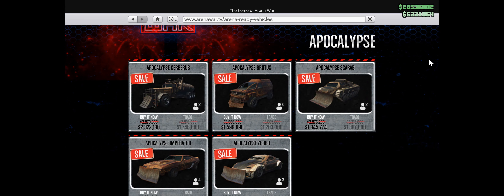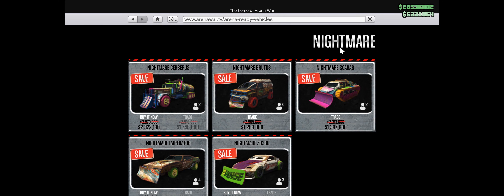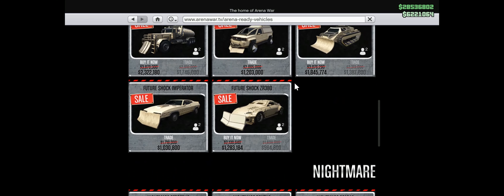You can buy either the Apocalypse, Future Shock, or Nightmare versions — it just depends on your taste. They're all exactly the same.